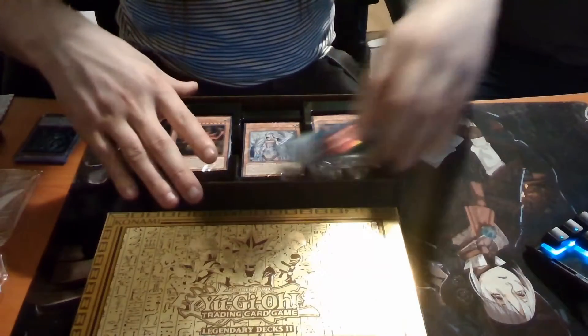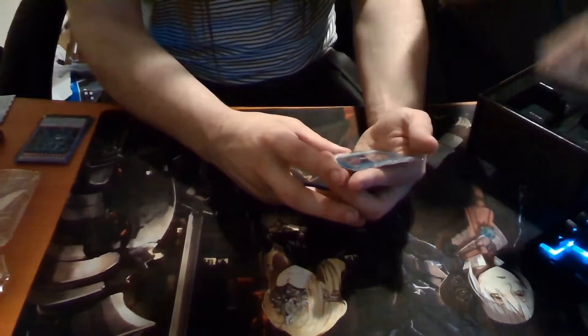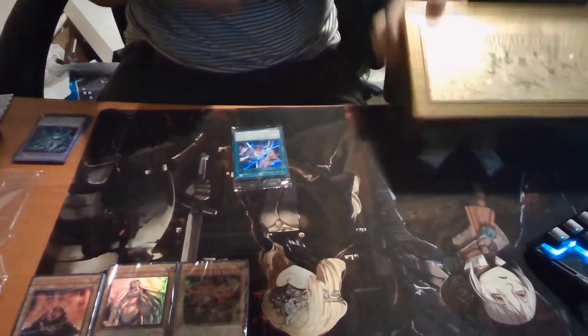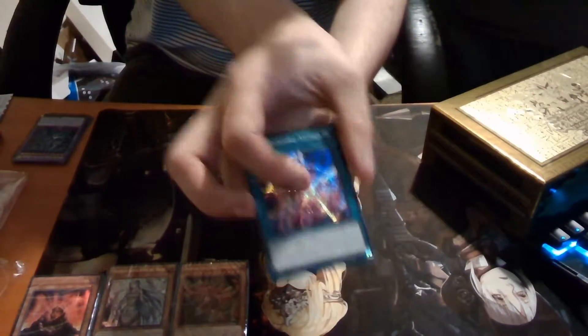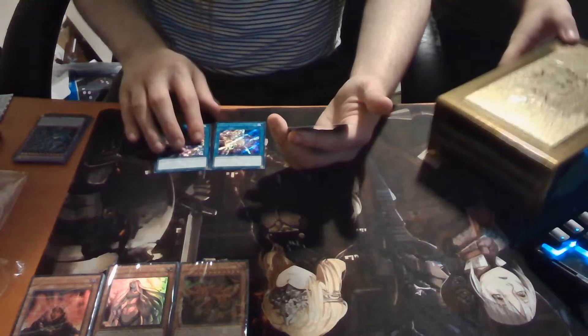Each one comes with a token which is at the back, so immediately you can see that slide for the Sky Dragon, but that's not all we're interested in right now, so I'll put that to one side. First of all, the first promo card links to one of my favorite cards of all time — Dark Magician Girl's attack: Dark Burning Attack. That's her special attack and I haven't got that card until now. This one's gorgeous. Then the next one is Dark Burning Magic, which you need both Dark Magician and Dark Magician Girl on the field to use.